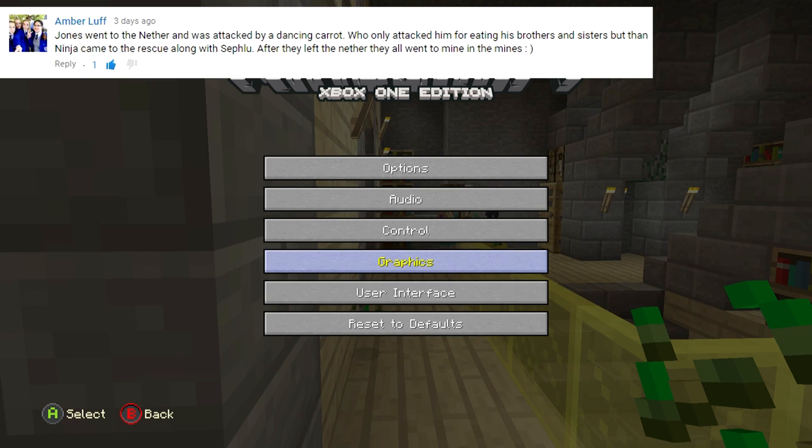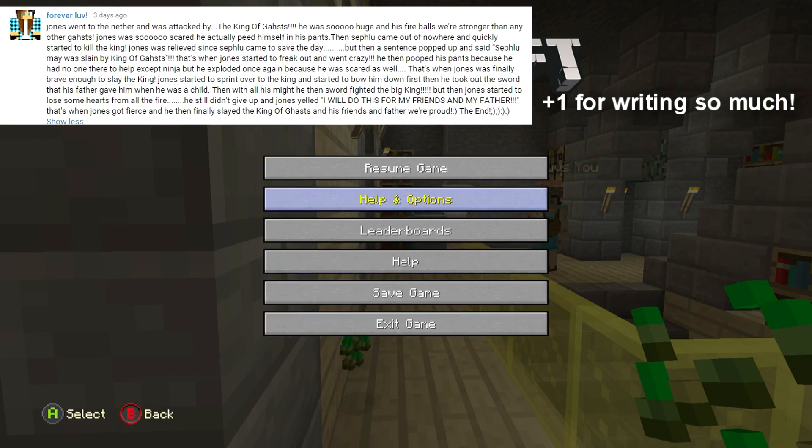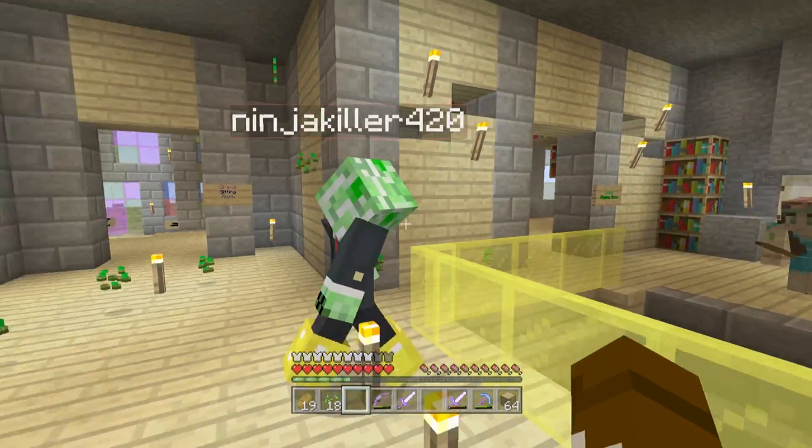If game tags are on, let's see. How do we turn on game tags? Perfect. Oh no, that's Malmo. Malmo, Malmo, look — Ninja's making a mess, Ninja's making a mess, stop him.